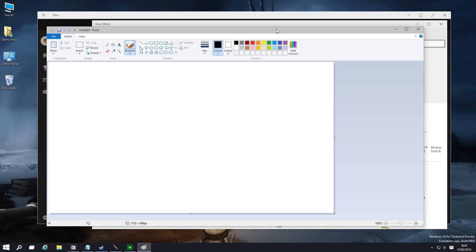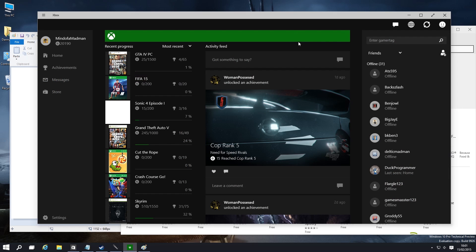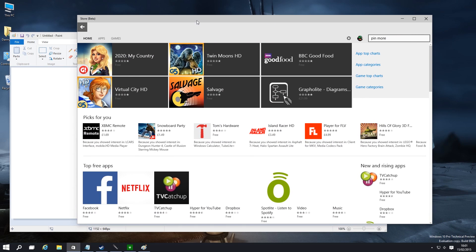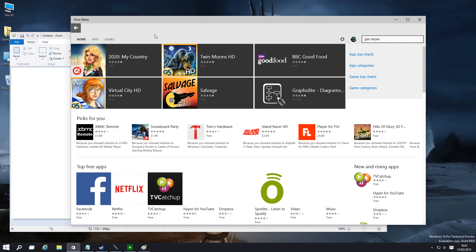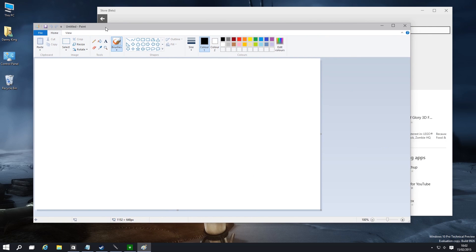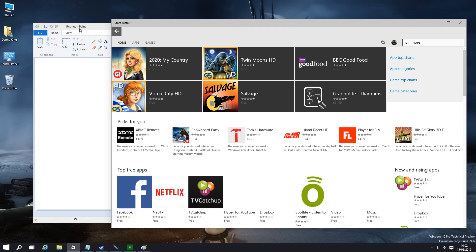For people concerned about tablet apps on a desktop PC, let's play a little game called Spot the Win32 App. We've got Paint, the Store, and Xbox. Xbox looks a bit tablet-y, but not massively in-your-face. The Store app doesn't look very tablet-y at all — it looks very nice. I would say it'd actually be awkward to use on a tablet. Very nice use of real estate. And this is Paint, which is the Win32 app. If you guessed Paint, well done. I don't see a world of difference between the style of these apps.